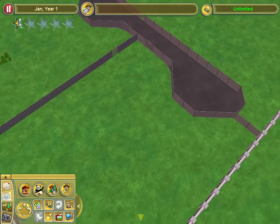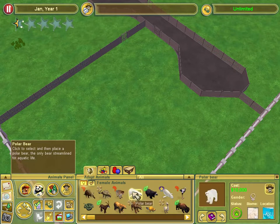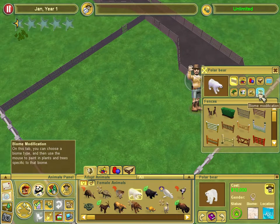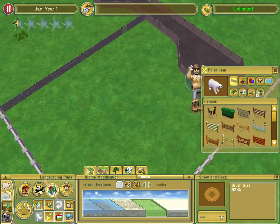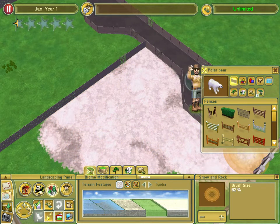I've been playing tycoon games since I was a kid, so I know exactly what to do. First, we're going to build a polar bear exhibit. The main thing polar bears need is a snowy habitat and water. So we're going to fill this area up with that terrain.